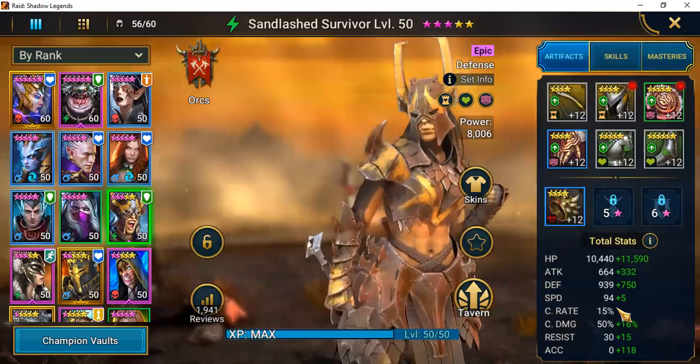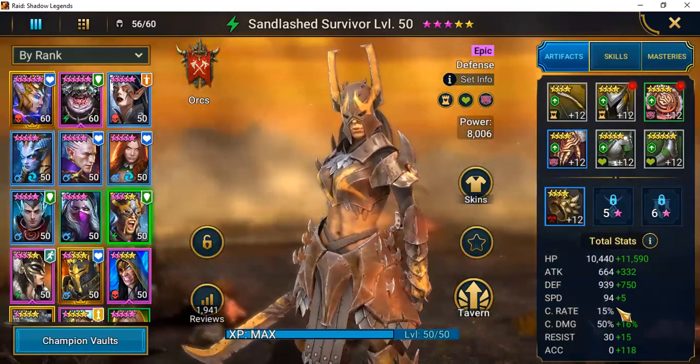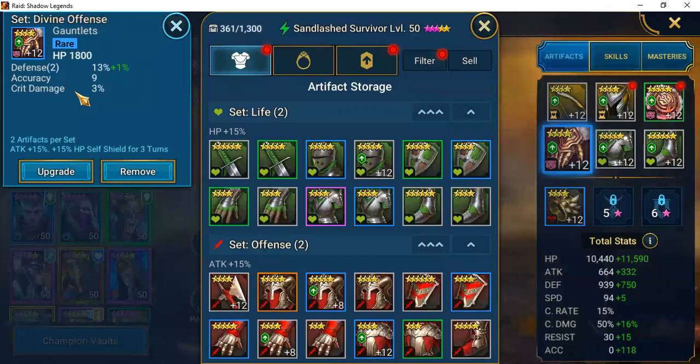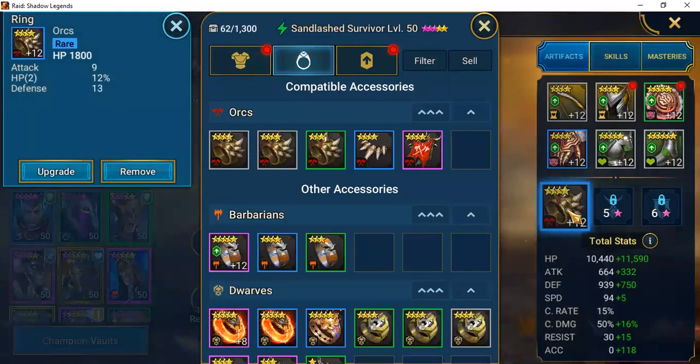Looking at her starting stats, her speed starts at base 94 — she is by far not the fastest champion. My first focus was on defense since that's where her power comes from, but as I rework her artifacts I will also look at speed and crit rate, two areas I've definitely ignored. The reason those didn't spark me from the beginning is because of the champions I normally pair her with.